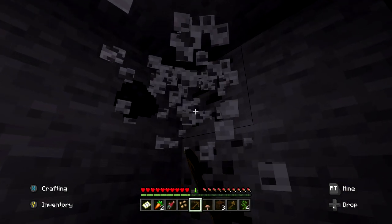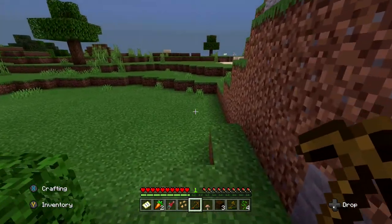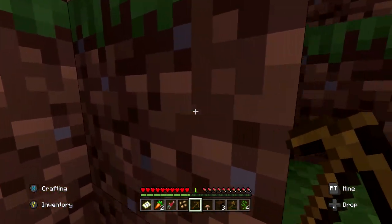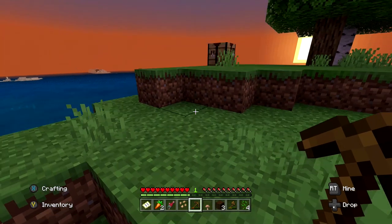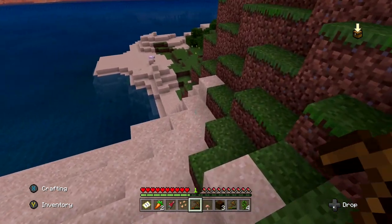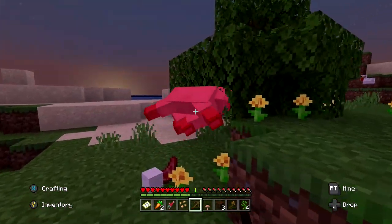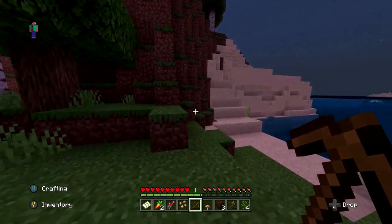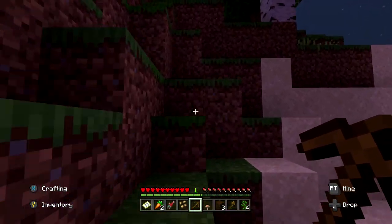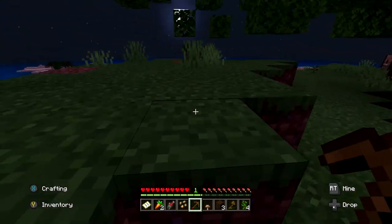The sun is already starting to go down, which is not good. I'm worried about finding enough coal, though I can always go underground. Oh — chickens! Lots of chickens. I need to get them with seeds. Look at this sunset though — what a view. There's the sheep! I need you now — I need to make this bed right now. I also forgot to go check for more saplings.